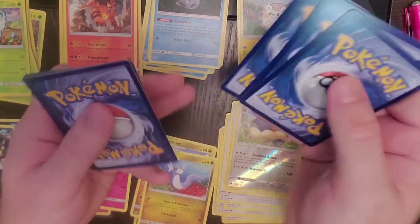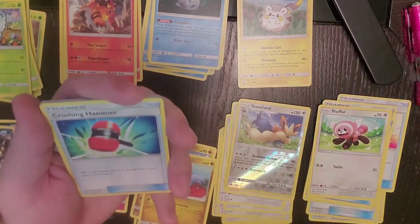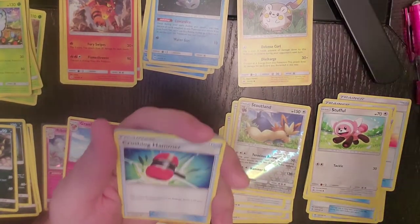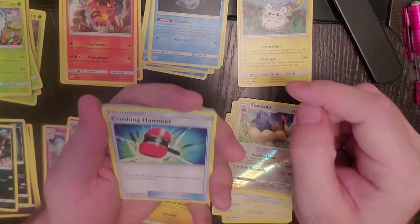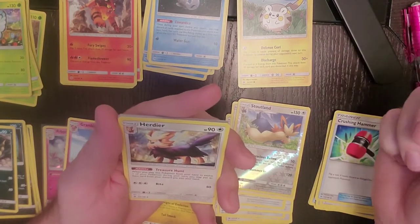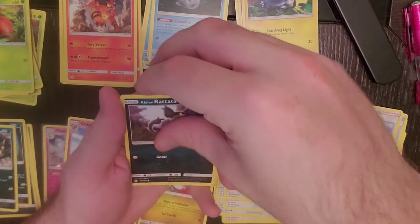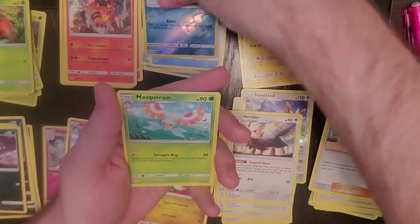Incineroar pack. One, two, three, and four. Fairy Energy. I was opening some Unbroken Bonds earlier and realized that set has more than 200 cards — 214. This one only has 149, so a little bit more achievable to get the master set. Hurtwig, Lily, Paras, Chinchow, Alolan Rattata, Roggenrola, Marini, Reverse Holo Wingull, and our rare is Masquerain.